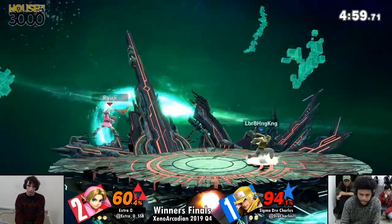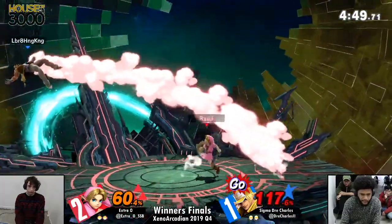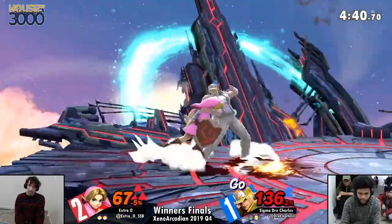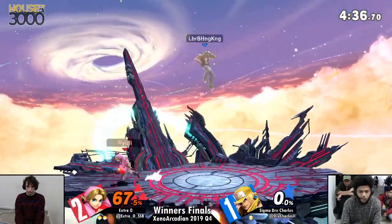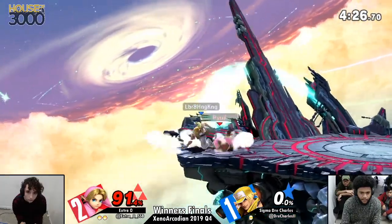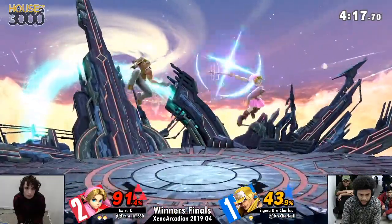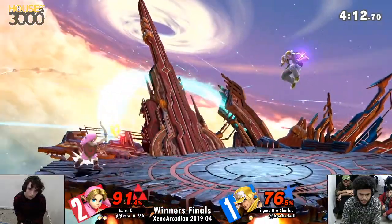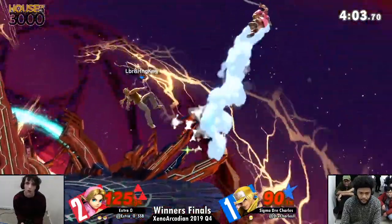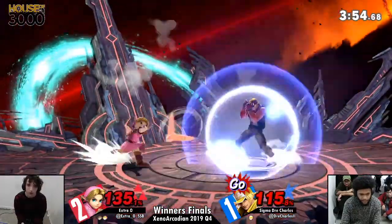Extra O's approach this set is just alternating between 'what am I going in on?' and 'what have I properly conditioned him to the point that I can run up and grab him?' Power geyser is going to manage to drop a stock — beautiful from Extra O! He noticed Dre is using all these spot dodges so he just throws out an up smash that's active for so long. Even though that up B is really fast and somewhat safe on shield, if you want to punish it you need to parry the last hit, otherwise you need something frame three or frame four or faster out of shield. Not a lot of characters have that in their kits, so it still leaves Dre in a position where he's just throwing it out now and getting punished.